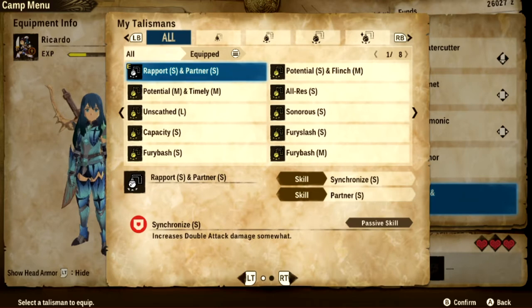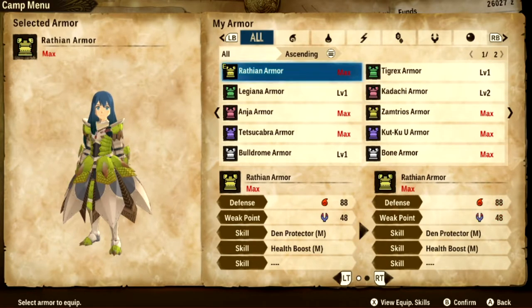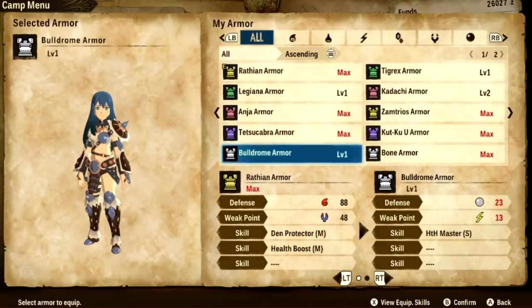Brute Tigrex might not KO you straight up, but he is quite powerful — he'll definitely hit KO you, so you definitely want to abuse those double attacks. As for the partner, maybe I can trigger it. And Rust Armor is because I don't really have armor I want to use here — it gives me quite a bit of HP as well as Dant Protector, which is what I want. You can actually get Dant Protector L at this point if you want, but Dant Protector M should be enough. I also really like the HP boost — it makes me quite tankier in these Royal fights.